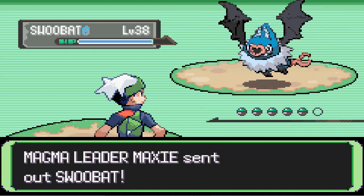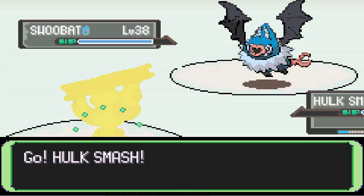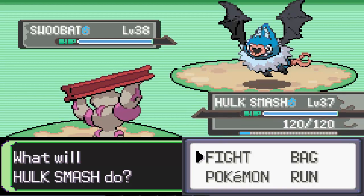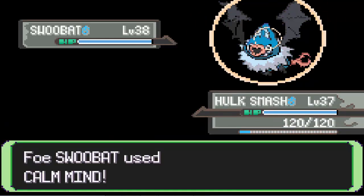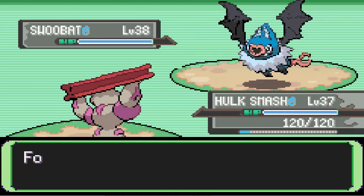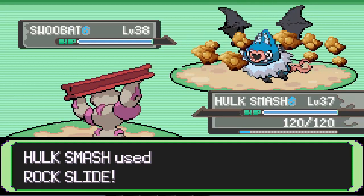He's starting off with Swoobat — no problem. Before we start, this is a very climactic battle. So many interruptions, but it's okay. We'll start by taking him down with a Rock Slide to his wings, which will make him fall — yeah, that would be good stuff.